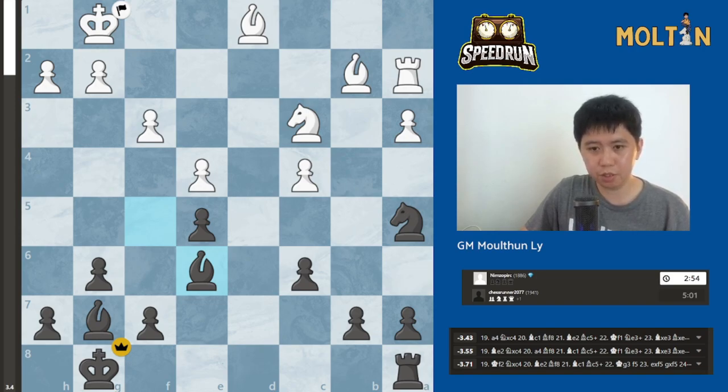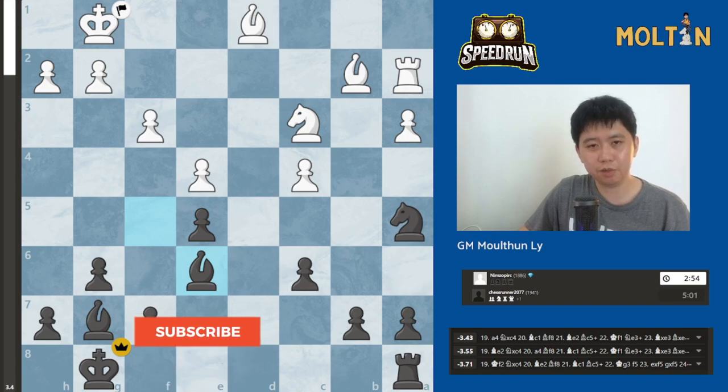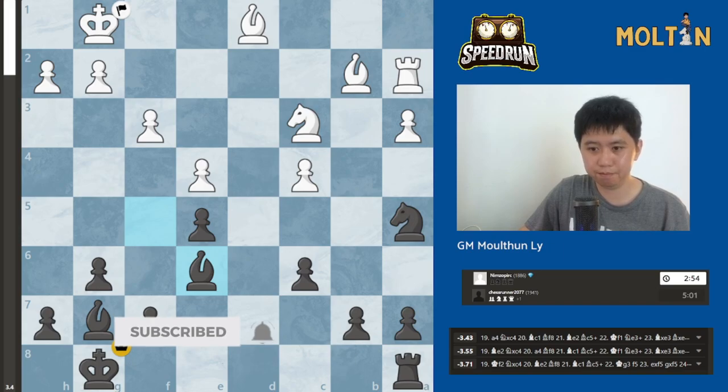So really it was about equal and then all of a sudden black was much better, because after these queen trades and piece trades it sort of helps black get their pieces into the game. I hope you guys enjoyed this game and are a bit more familiar now with the Nimzo-Larsen from the black side. Thanks for watching, I will see you all on the next one. Take care, bye.